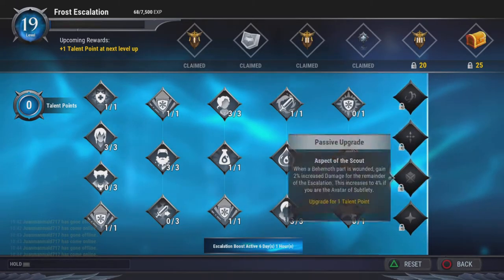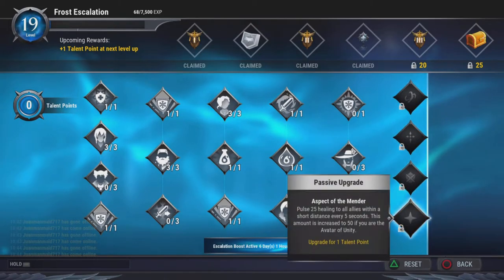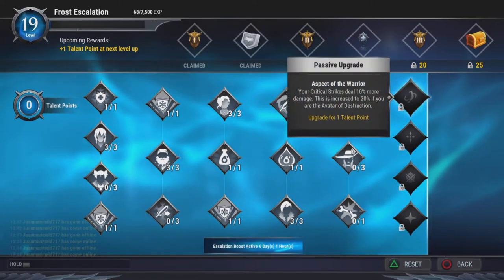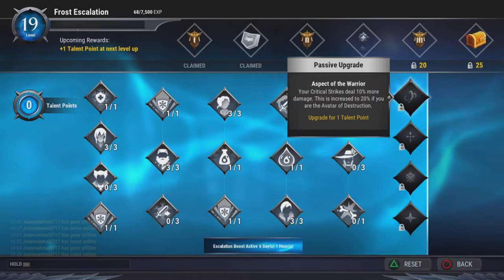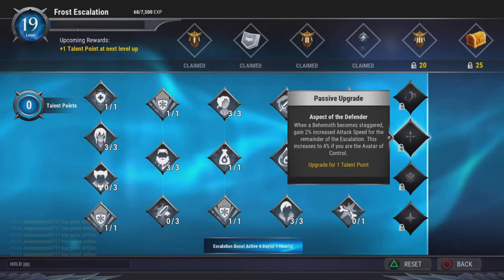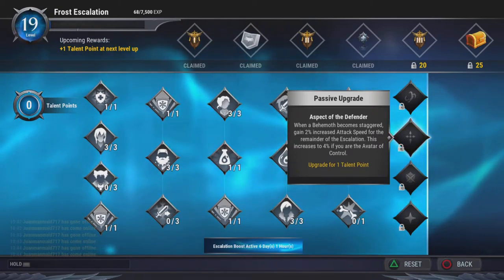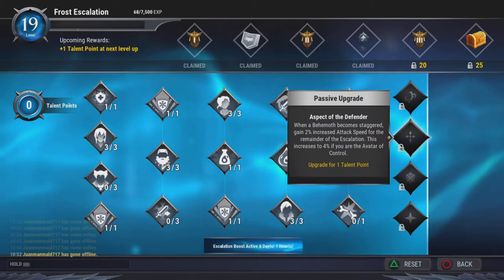Definitely get all of these if you can because they're really good. Aspect of the Warrior gives critters 10 more damage, increased to 20 if you are the Avatar of Destruction, which is the crit build. It also gives 2% increased attack speed, increased to 4 if you are the Avatar of Control.